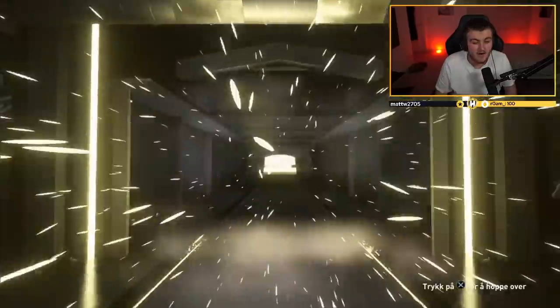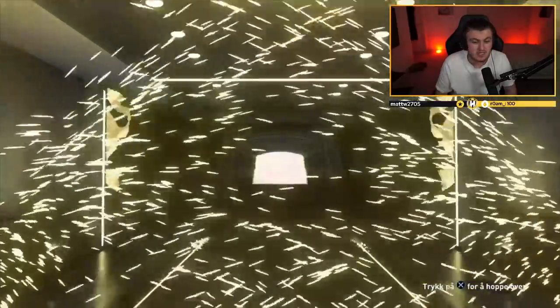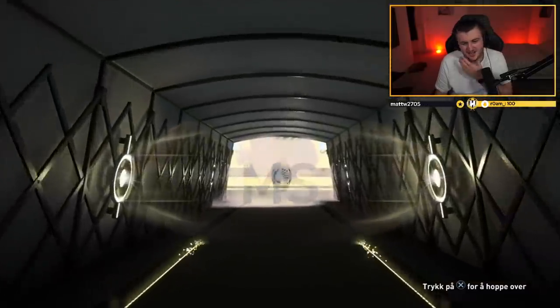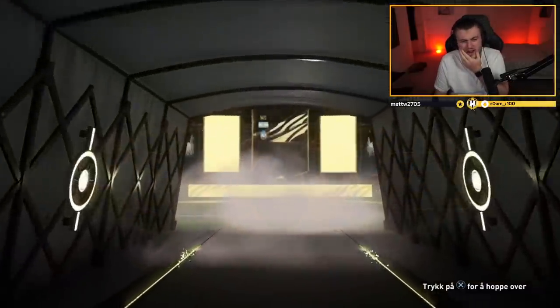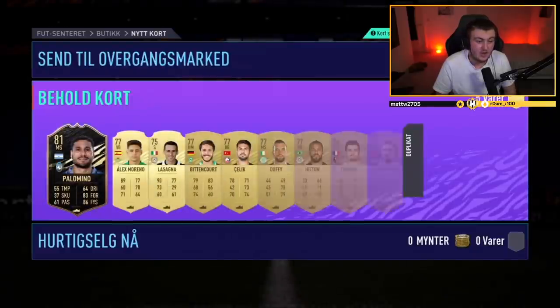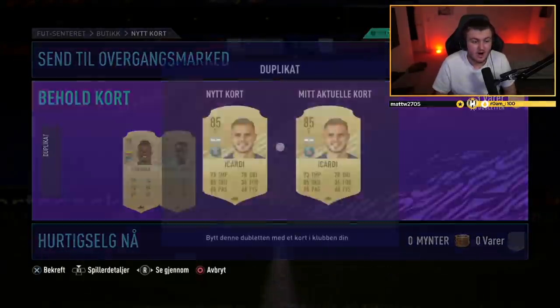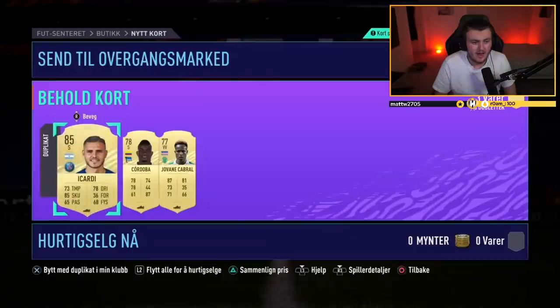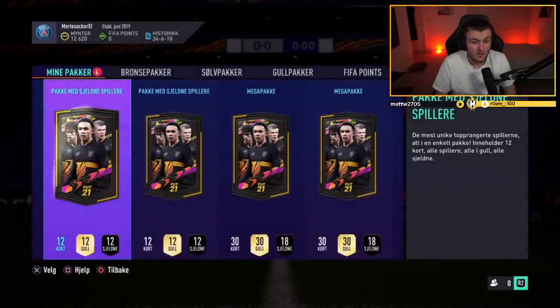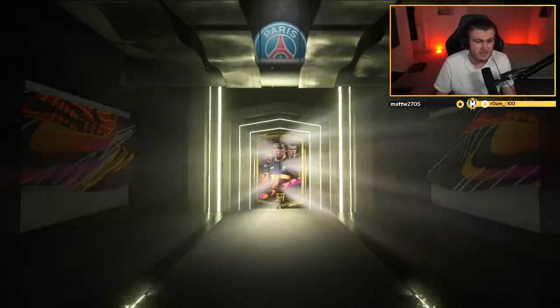There's an in-form — Argentinian, Atalanta — it's Palomino. It's an in-form, 81 rated. Not the worst in the world, and an 85 Icardi as well. That's not too bad. He's untradeable but he can be recovered after being put into an SBC, which isn't the worst thing in the world. I have no idea what packs these are — I think they're rare golds but I'm not 100% on that.